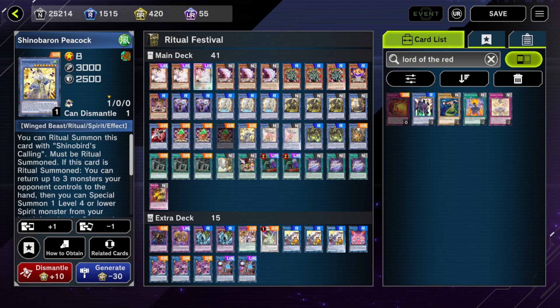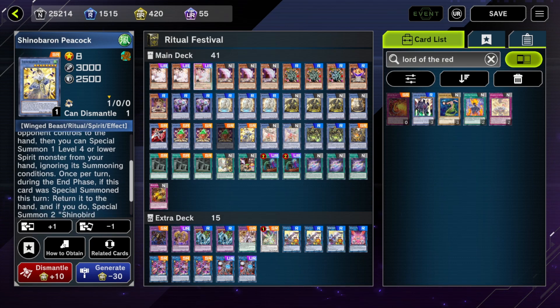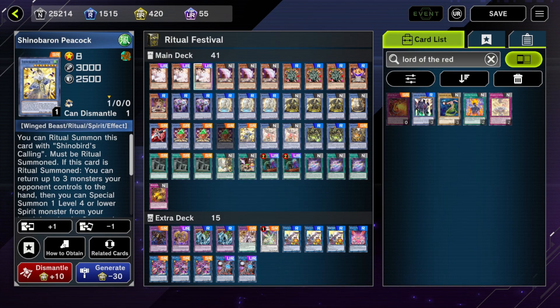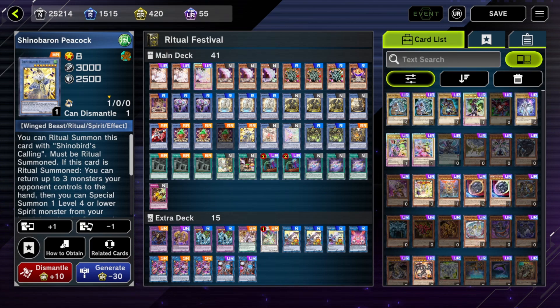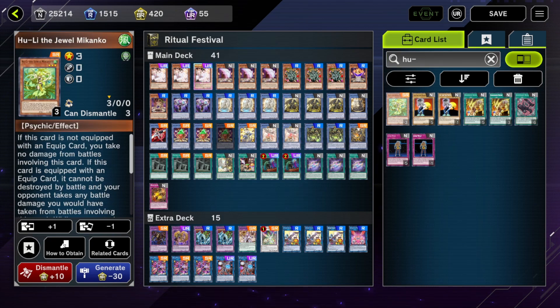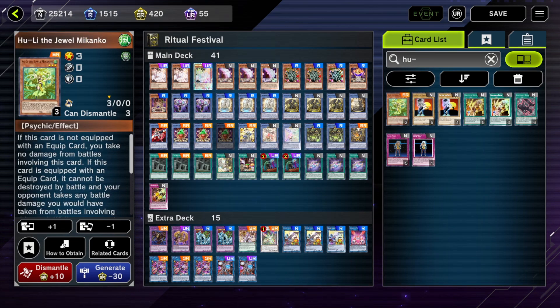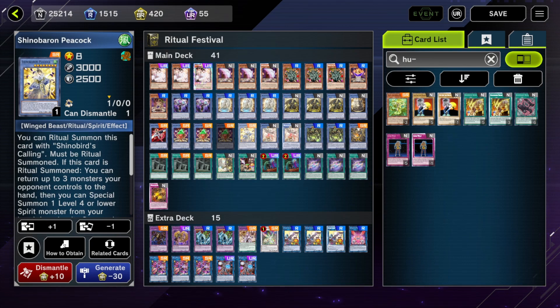The other option we're currently running is Shino Baron Peacock. When you ritual summon this - often during your opponent's turn - you can return up to three monsters they control to the hand. The reason we're running this is because Huli of the Mikonko is going to be a play deck and a lot of decks don't have outs to Huli equipped with an equip spell. Shino Baron doesn't target, so it's an out to Huli in a pinch. It's also just big at 3000 attack.